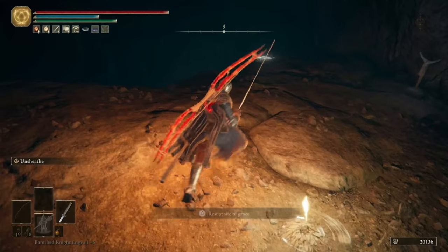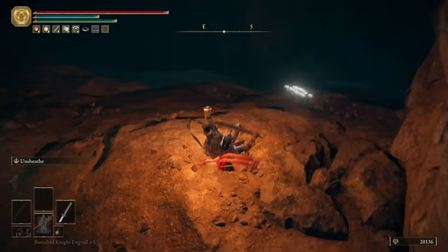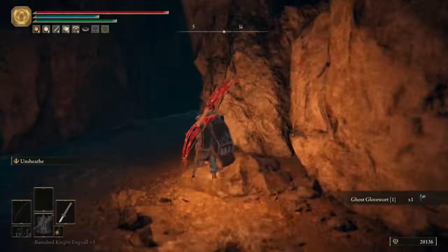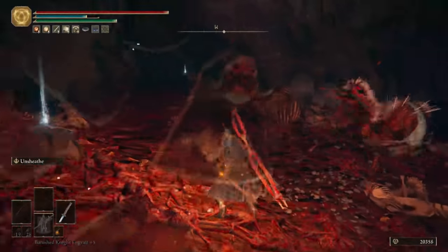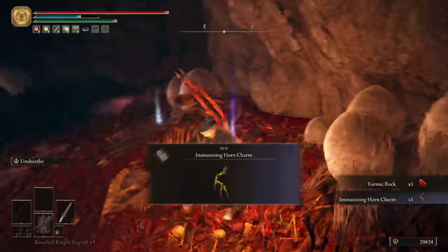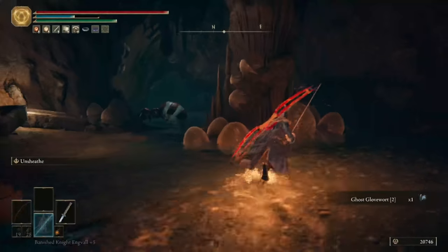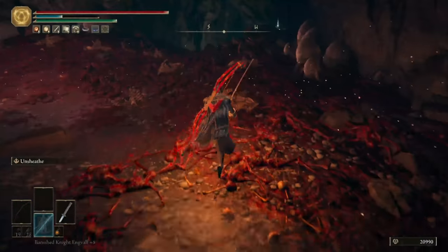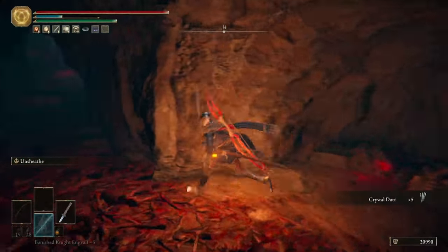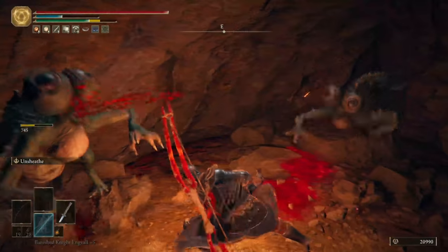Now we've come to the real juicy part of the area — the only bits that are really worth pointing out. Activate the summoning stone if you wish, then come through into this room with a massive number of ants. Clear them all out and you can grab an Immunizing Horn Charm, which raises your immunity — the stat that makes you resistant to poisons and blights. You can then get some more Smithing Stones, a few more Gloveworts, and some Crystal Darts.